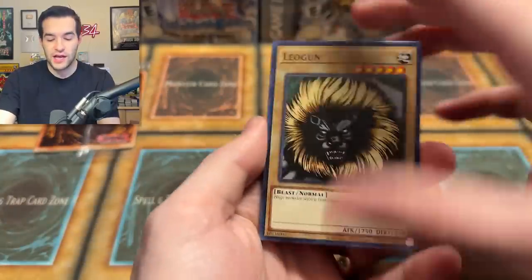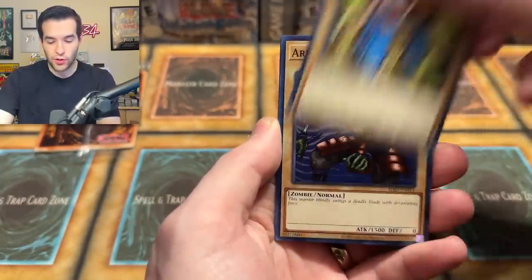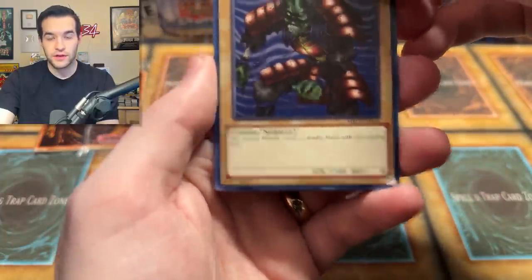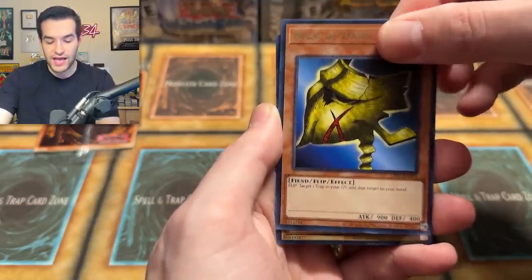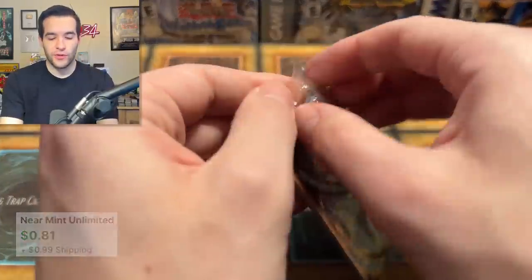We already pulled the Pequeño and the Cousin Moth — now we just need the Grande Moth. The Cocoon could be cool as well. Queen's Double, Protector, Armored Zombie, Ancient Lizard Warrior, Hiyasu Bay, Mask of Darkness, and Baby Dragon. That was a rough pack — six straight with no foil.